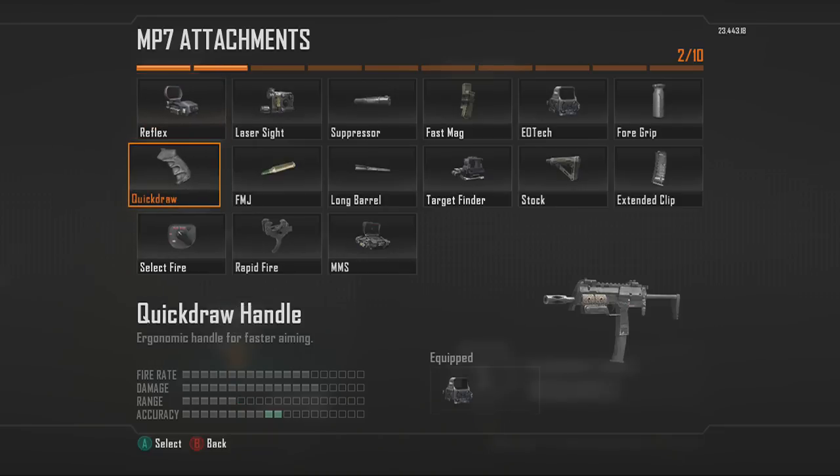The next attachment is Quick Draw, and this is really good for submachine guns because you're running around tight corners and you need to pull up your gun as quickly as possible. I definitely recommend putting Quick Draw on any submachine gun.